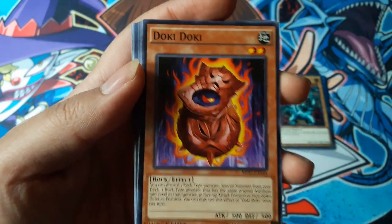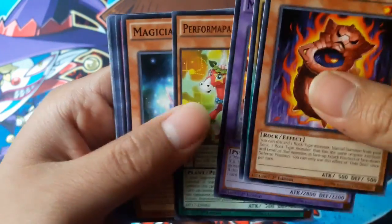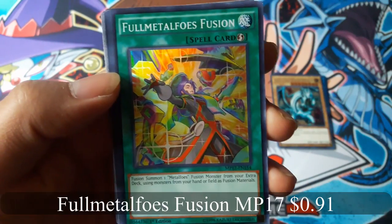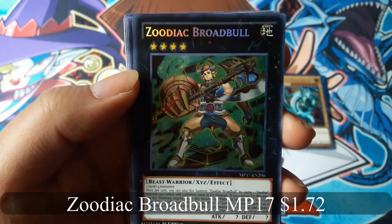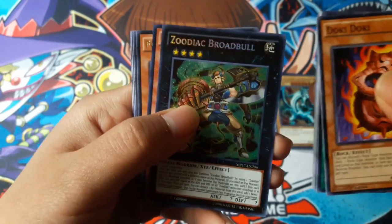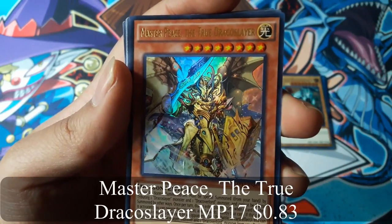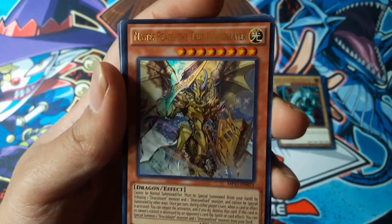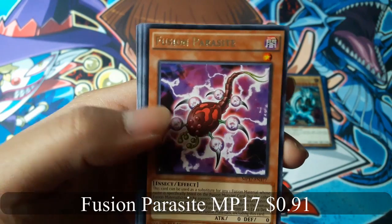Magician's Robe. Full Metaphose Fusion for a Super Rare. Zodiac Board of the Bull for a Secret Rare — masterpiece! The True Draco Slayer for an Ultra Rare — that's cool. And Fusion Parasite for a Rare.